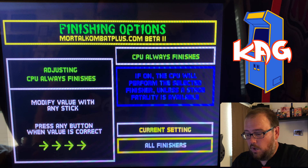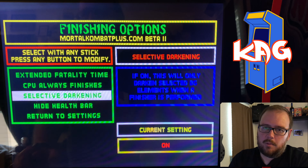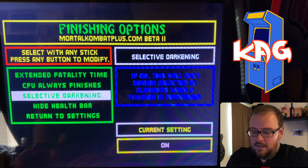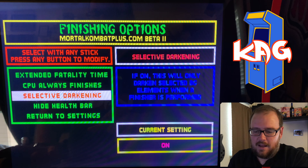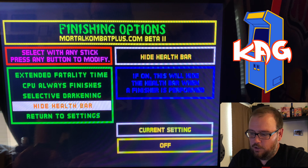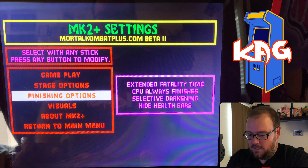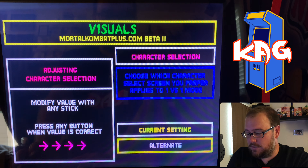Same thing with the game over screen — it shows you a different one every time. You can enable Goro's Lair for gameplay while you're in there; it's in the stage rotation, which is cool. Same thing with the pit. And randomized stages — I'm actually going to turn that off, mainly because when I had it on, I ended up seeing the same stage almost twice in a row. It was like Wasteland, Portal, Wasteland — it didn't really randomize it as well.